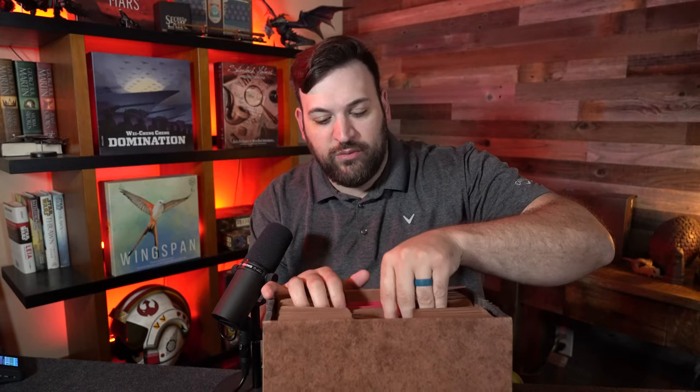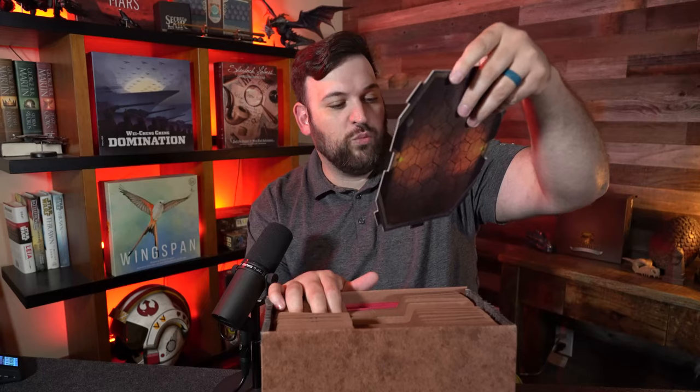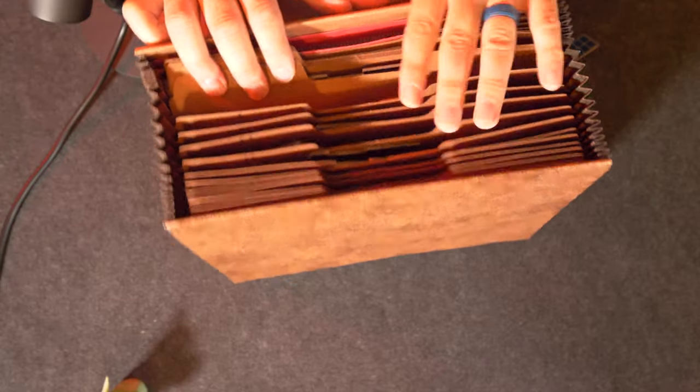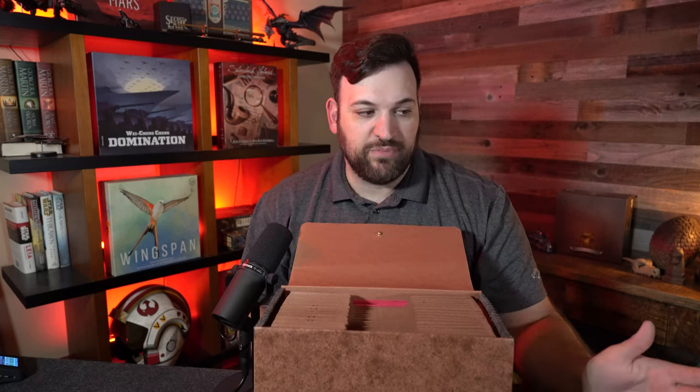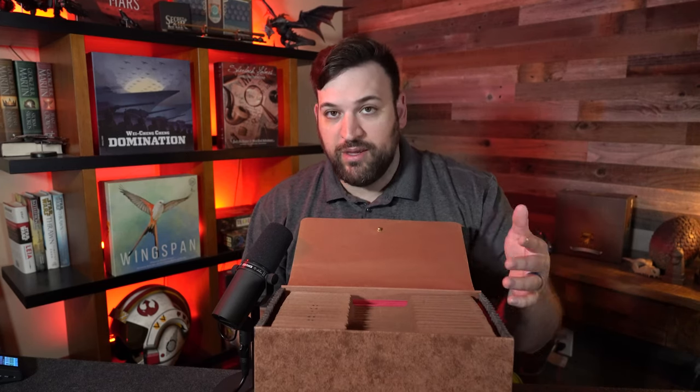Gloomhaven has map tiles that are labeled. Let's pull one out randomly — this one is M1B, so I'm assuming this goes in the M section, which it does. So I got this accordion with all the labeled letters and threw all the map tiles in here. It fits everything. I can sort them by letter, and then when the book tells me I need M1B or A2A or whatever tiles I need, it's easy to go in and grab the right letter tile. That's what I use this for.